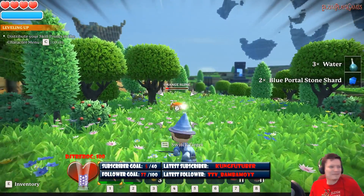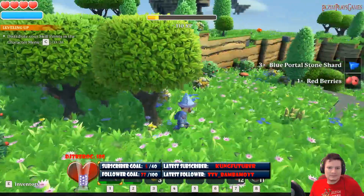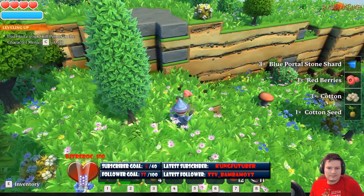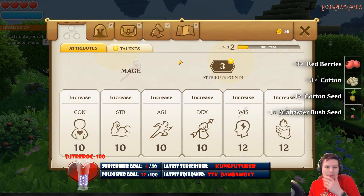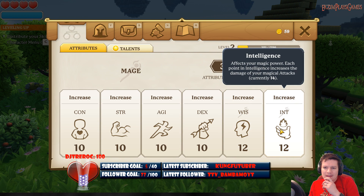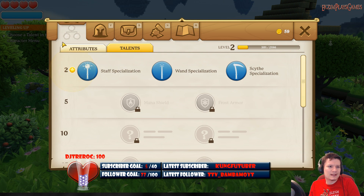Hey, more cotton. And more mushrooms. I want a cooler wand — takes forever to kill these guys. Oh sweet! You can actually just hold down the left mouse button to have them keep swinging. I'll stop clicking! Alright, distribute your skill points in the character menu. We got three attribute points — let's go with intelligence. Each point in intelligence increases the damage of your magical attacks. Well, let's go with that! All three points right in there.